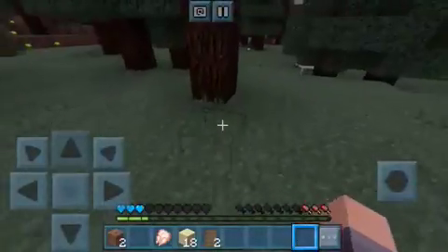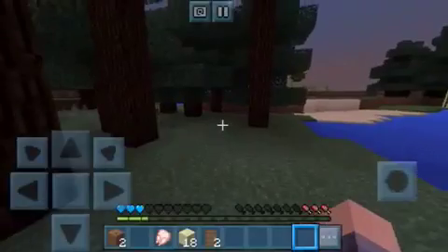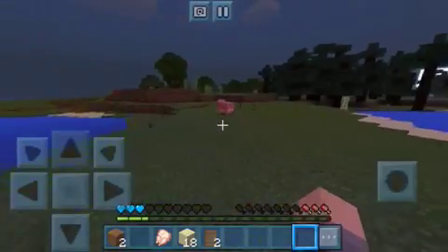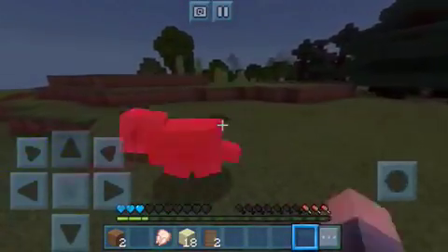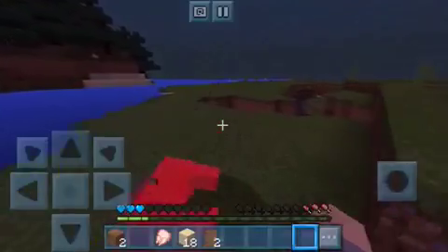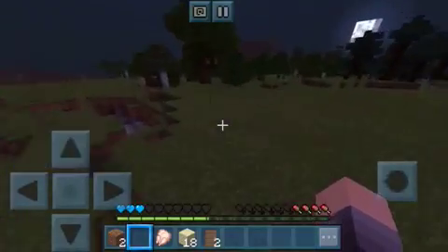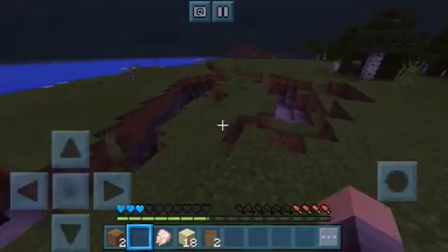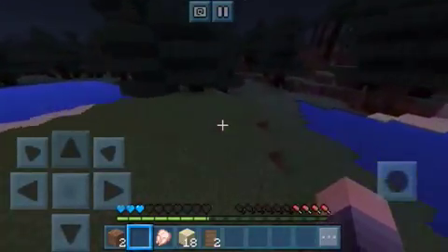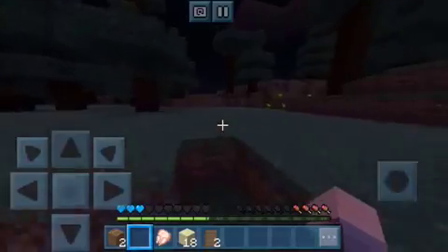I'm just gonna warn you, I'm probably going to die very soon because these mobs are pretty overpowered and I only have three hearts and no food. I'm gonna try to kill this pig with no sword. Why does he sound like a stinking elephant? Oh, I saw a lion — nope nope nope. I better go home because skeletons have guns now and they will kill me in one hit.